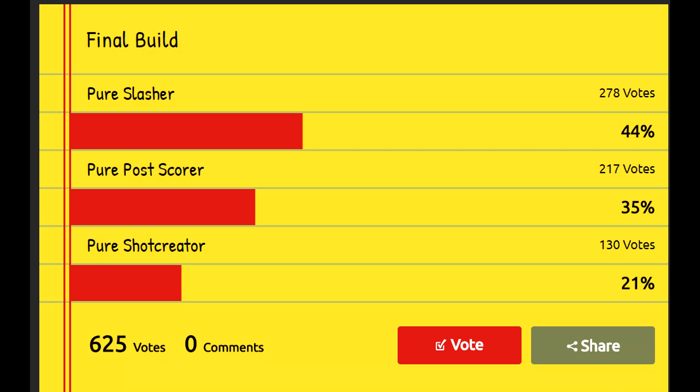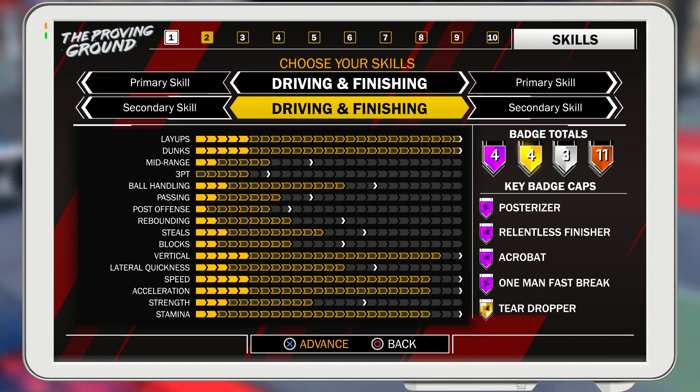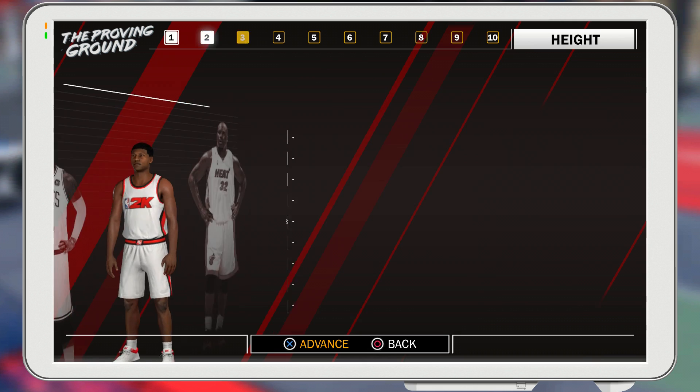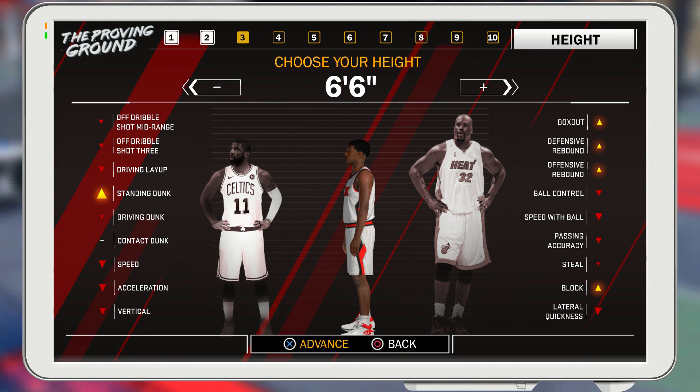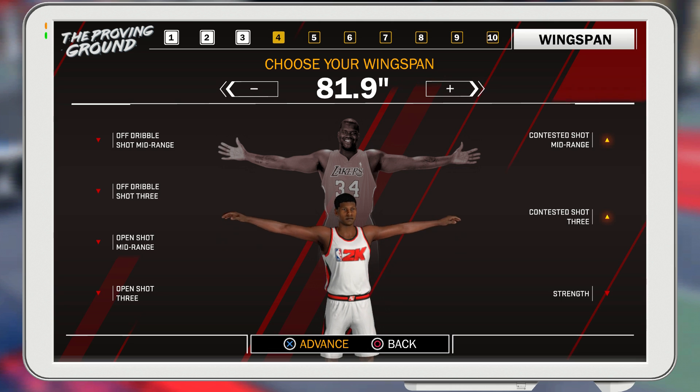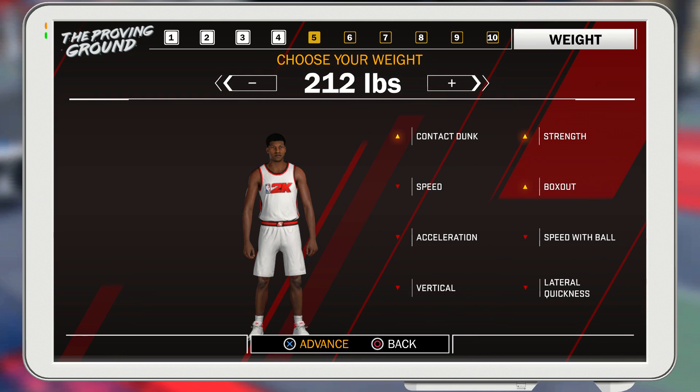Yo YouTube, what's up, it's Waffle Man. From the poll, you guys picked pure slasher, as I expected. Second was pure pull score, but I'm gonna make this build a shooting guard 6'6, like the build that dominated me in a game a few months ago, if you guys remember.